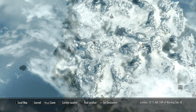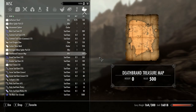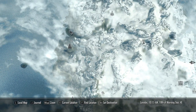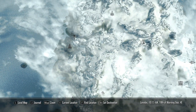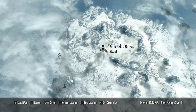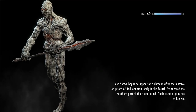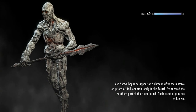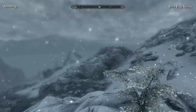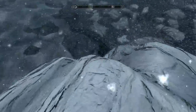I'd be willing to guess that the river is right here, so I suppose I'll just put the marker there. We need to fast travel somewhere. Oh god, White Ridge Barrow! The memories! The repressed memories of spiders everywhere! I think I still have some in my inventory. Alright, onward we go.